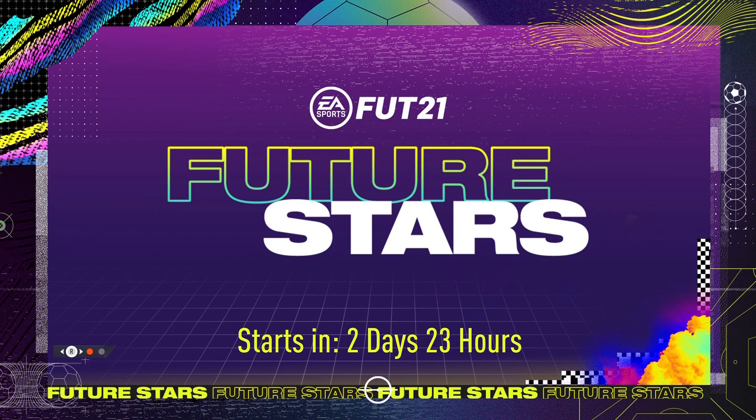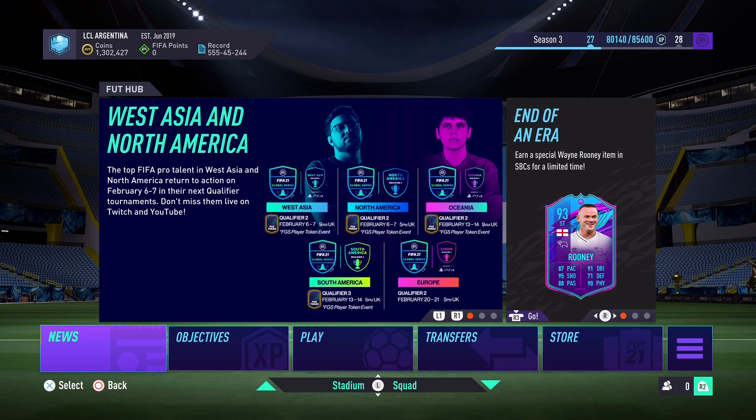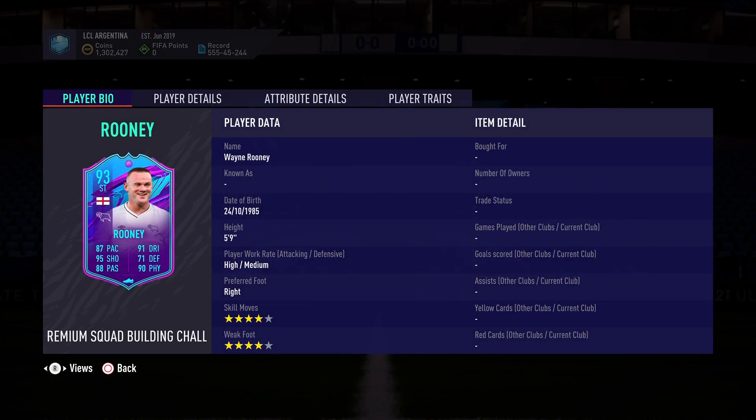Welcome back to the channel and to a brand new FIFA 21 video. This is Leo here bringing you another special player review. Future Stars is in two days, but the world is talking about this premium squad building challenge — a.k.a. the End of an Era Wayne Rooney card.